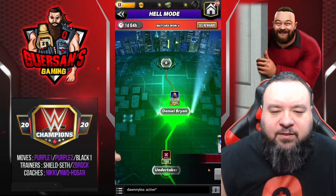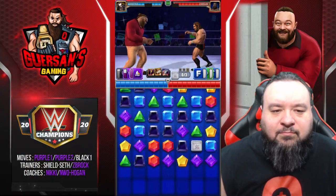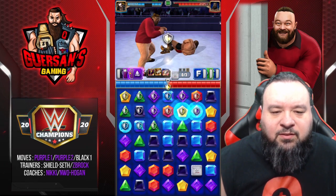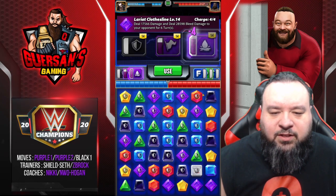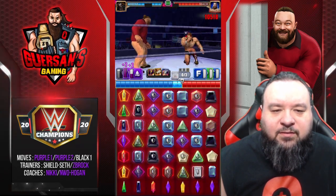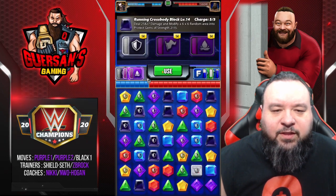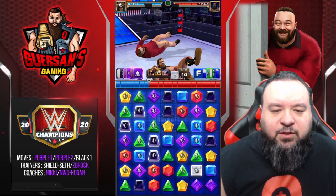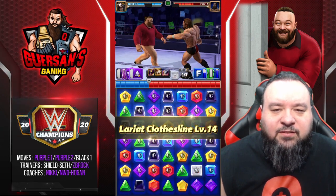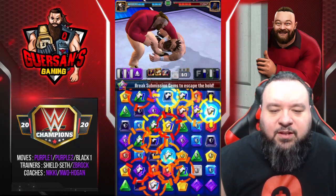Okay, match number five versus Daniel Bryan. Get the gems, bleed, and let's get the black back — black and the purple. Got one damage. Another round of protect gems — he does have a little health this time. Add another stack of bleed, and now the submission with two bleeds on, and this shouldn't take long.